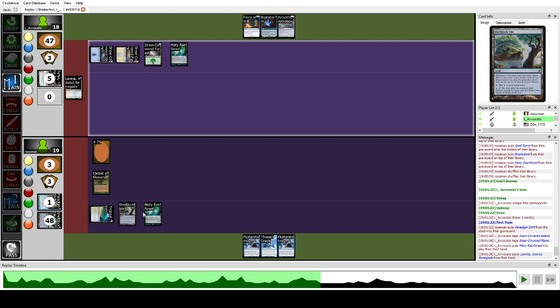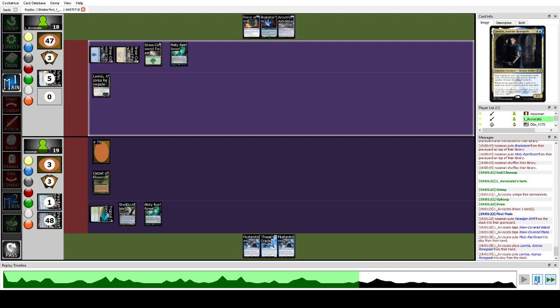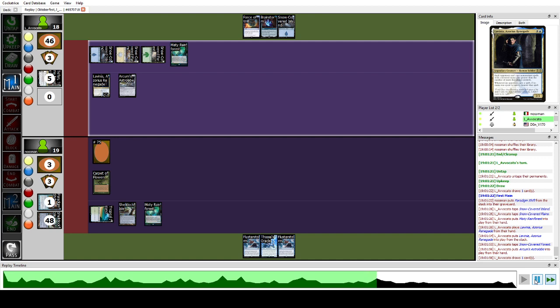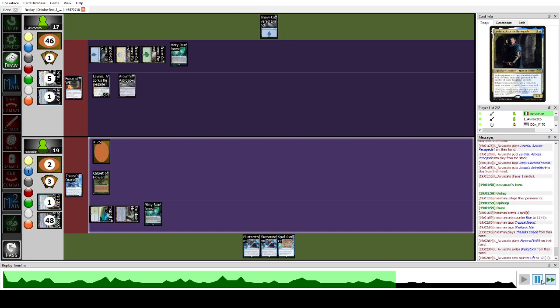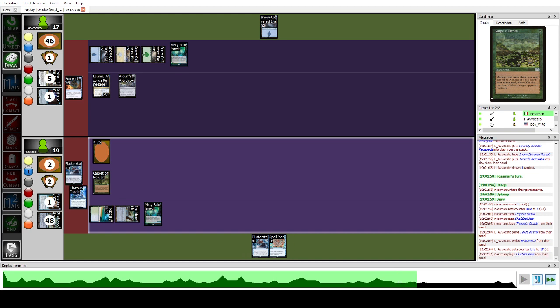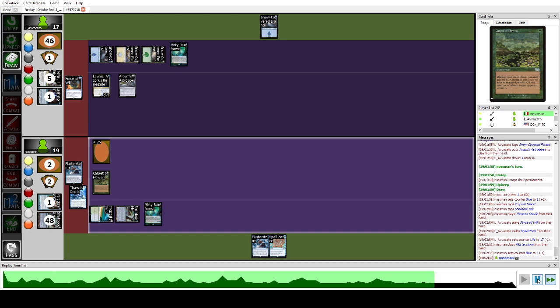They play Lavinia — our Shelldock Isle is now dead because we cannot play Jace off it. We lost half our redundancy from that angle since we now have a single win condition rather than two to fight their counterspells. But we still have Carpet of Flowers mana to play around Force of Will, and a Spell Pierce. We cast Thassa's Oracle — they force it back. We have one mana floating from Carpet of Flowers. We Flusterstorm and win the game against Snow and Tell.